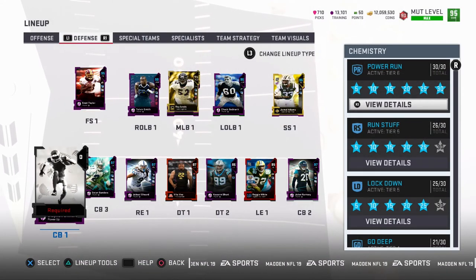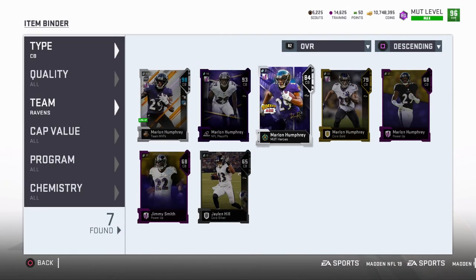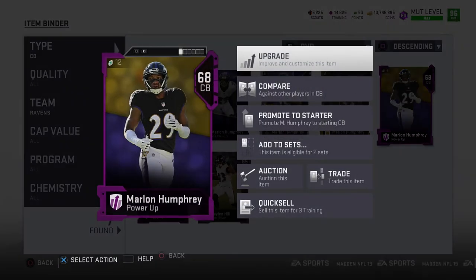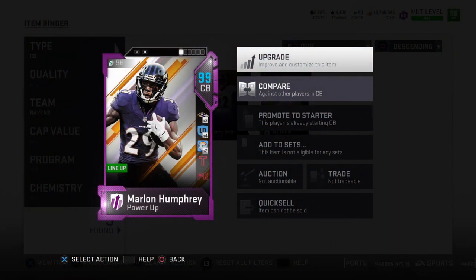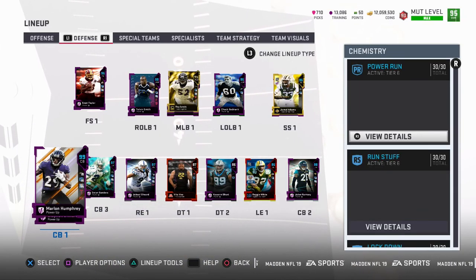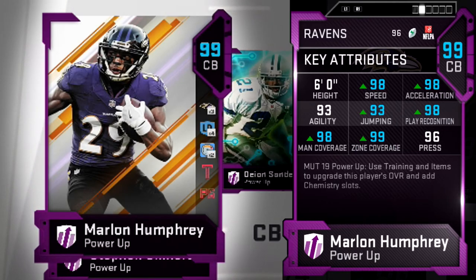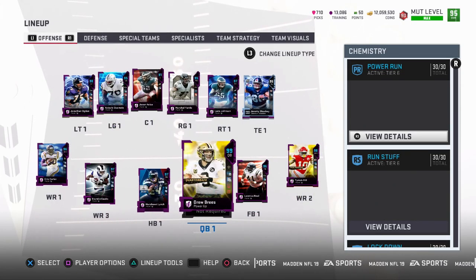Last but not least, we have one more player to get: our number one starting cornerback, and this is a guy I have been dying to get on my team. I'm becoming a pretty big fan of him in real life because he's part of my own team — Marlon Humphrey. In just year two he has progressed so much, and I really feel like he's going to become a premier corner in this league. Chemistried up, Marlon Humphrey is a 99 overall with 98 speed, 98 man coverage, and 99 zone. We're usually used to Ravens players in Ultimate Team being Ray Lewis, Ed Reed, and Terrell Suggs, so I'm super excited to have Marlon Humphrey.